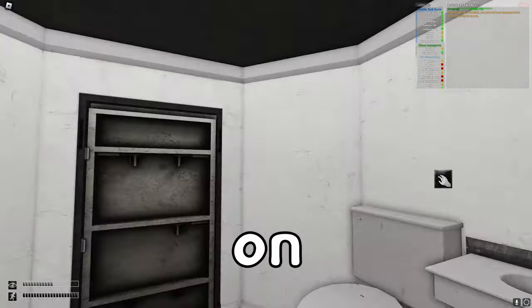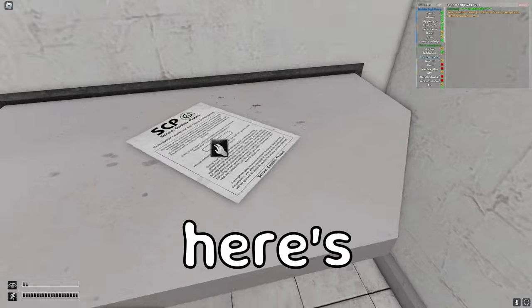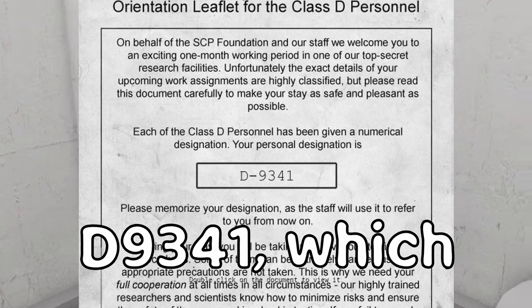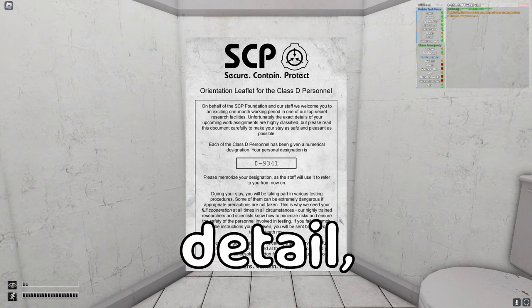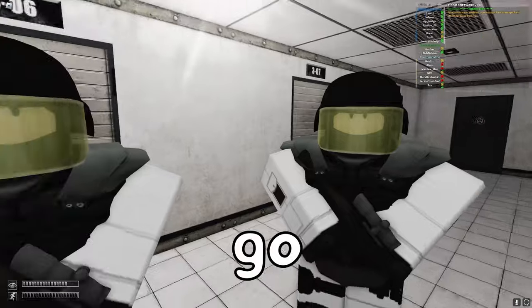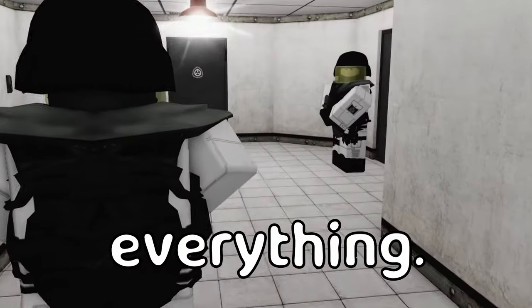So you spawn in this little area. If you've played the original game, you recognize what's about to happen. Here's some paper — it's just going to talk about the orientation. I'm D9341, which I'm pretty sure is actually the exact D-class that you are in the containment game. Attention to detail, very nice. Oh no, this can't be good. They have everything down — from the models to the textures, literally everything.